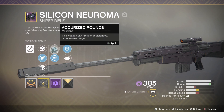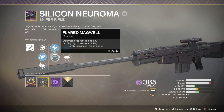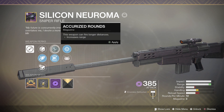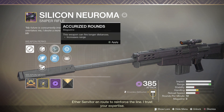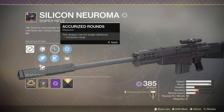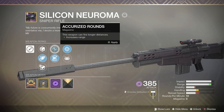In the middle slot you've got Accurized Rounds, which increases range but decreases stability and reload speed, and Flared Magwell, which increases stability and reload speed — that's why I run it. Range is good for snipers but most of the time when you're aiming at something with a sniper you're always going to hit it anyway. Especially in PvP the range really isn't that big of a factor because the maps aren't huge.